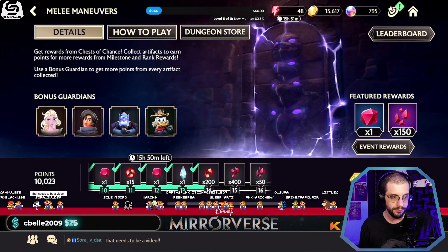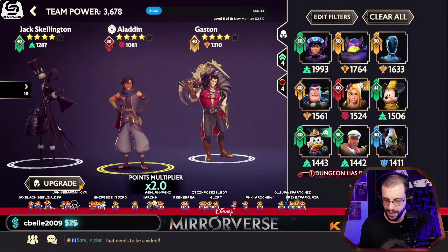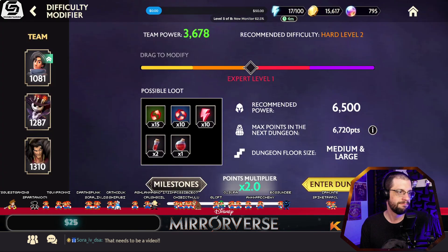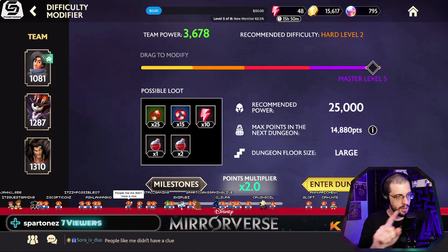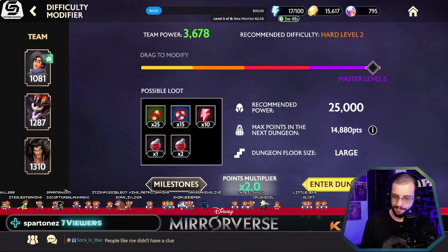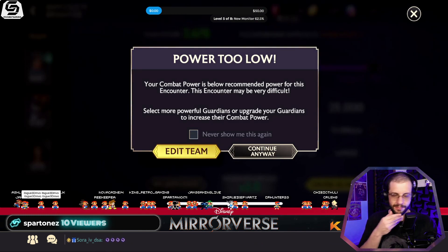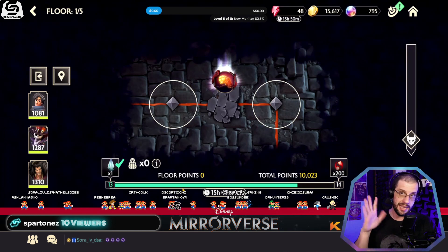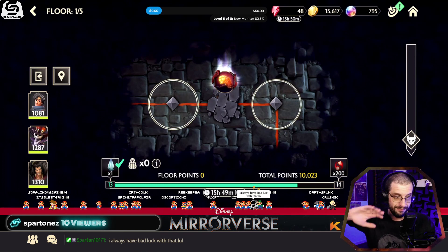So here we go. It doesn't matter who you put in - just put in anybody that gives you a bonus multiplier. We're going to run the exact same team. Why? Because it doesn't matter. Set the difficulty all the way up because it gives you the best possible loot, rewards, and most importantly, the most points. Enter on in. Also, this is not my discovery - this has been a thing way before I started playing Mirrorverse. Not my thing.